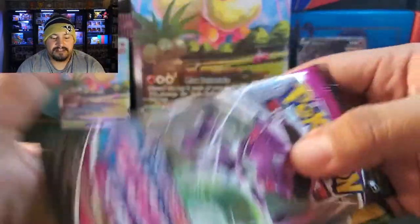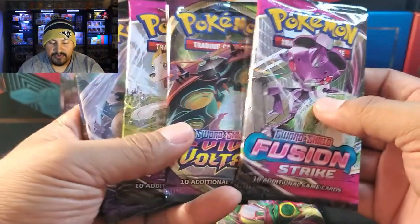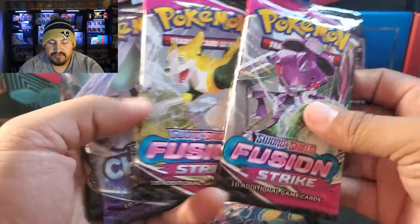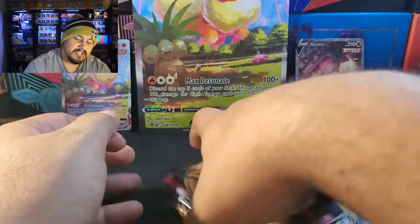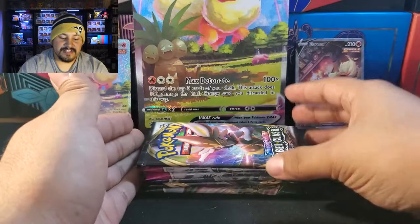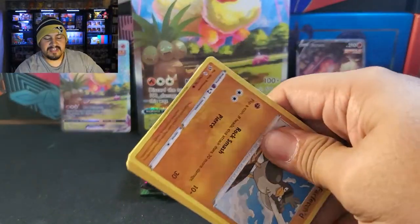Now for the packs. We have Fusion Strikes, Evolving Skies — we'll be opening that one last because it's really cool — Vivid Voltage, two Fusion Strikes, Chilling Reign, and Rebel Clash. Rebel Clash will be first, then the two Fusions, Chilling Reign, Vivid Voltage, and then Evolving Skies. Lately my luck has been really good with loose packs, not from a Booster Box. So let's see if I can have that luck continue.